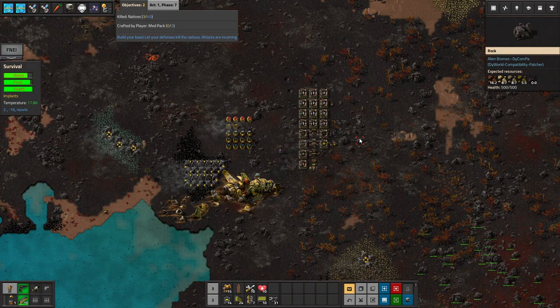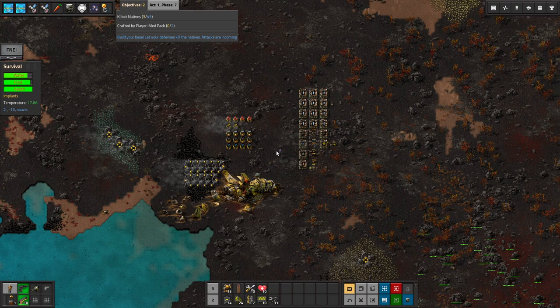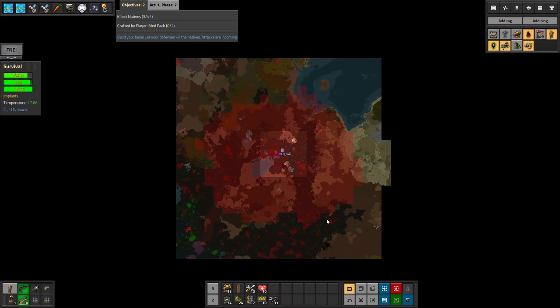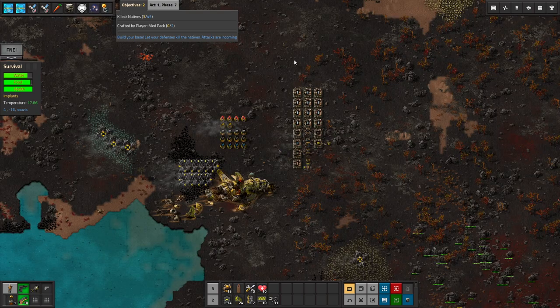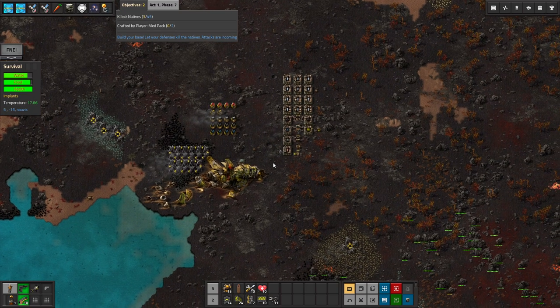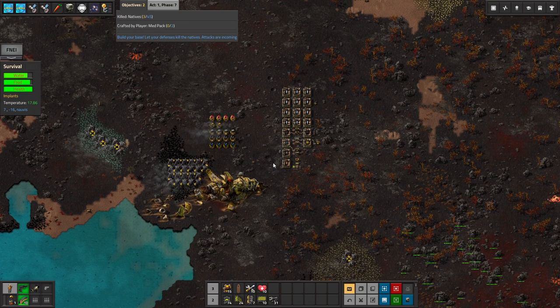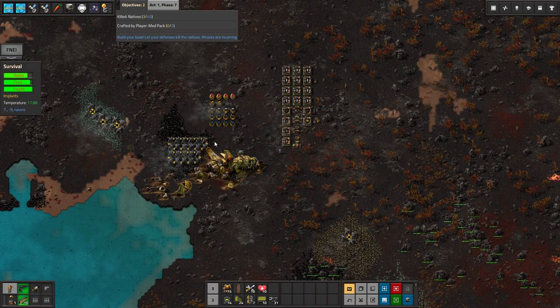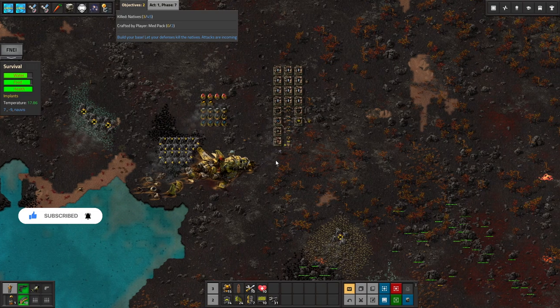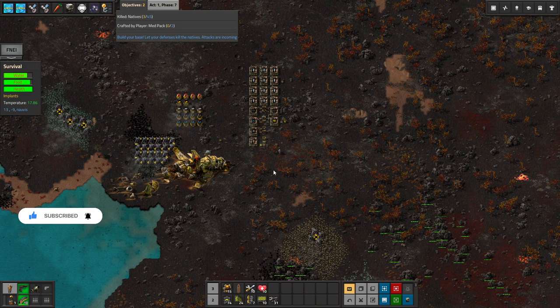Greetings and welcome back to Factorio DUI World. I'm DeGray and today we continue our exploration into this story mode scenario of Factorio. Last episode we got some quests done, got messed up with the natives, got them killed, and started our first automation. In today's episode we will start working on the main boss. If you think that's a good idea, remember to leave a like and subscribe on the video and share it with all your friends.